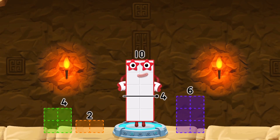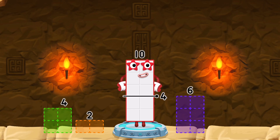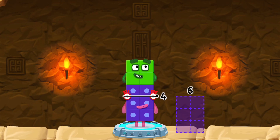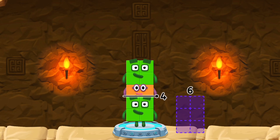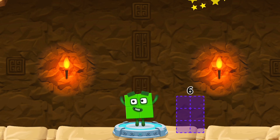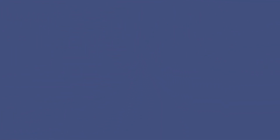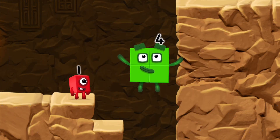Take number blocks away from 10 to leave 4! You got it! 10 minus 4 minus 2 equals 4! 2 by 2! Amazing!